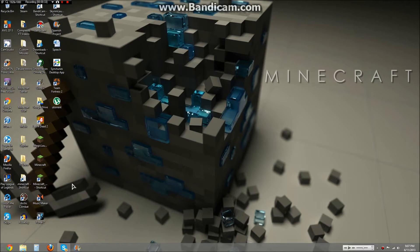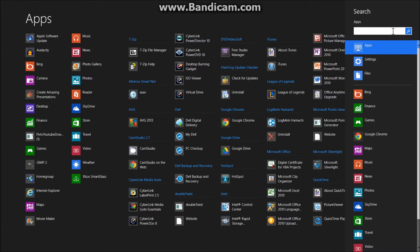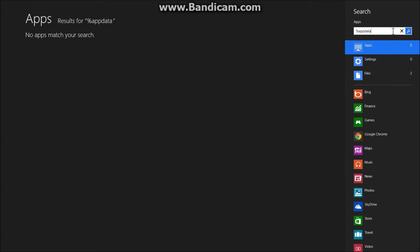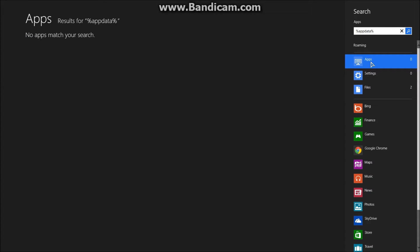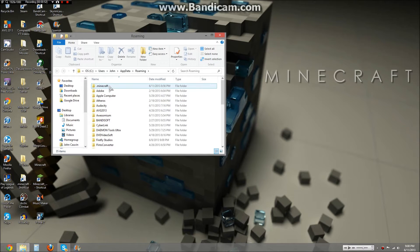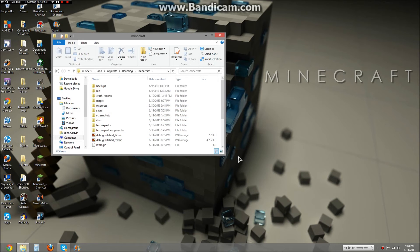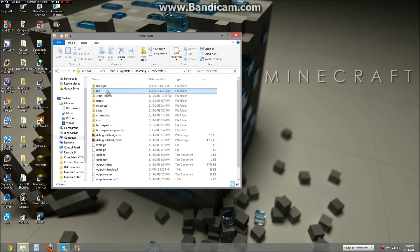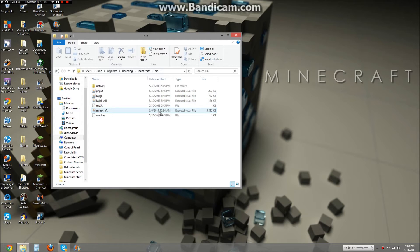This also works even if you use Magic Launcher, by the way. Once you have that, you want to search %appdata% and Roaming should come up. Then you go to your .minecraft, go to bin, and you should have this executable jar file called Minecraft.